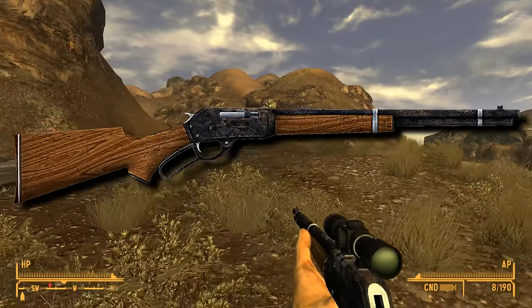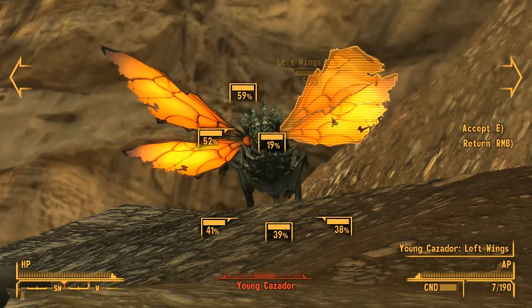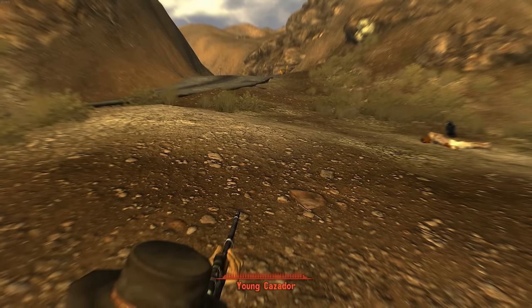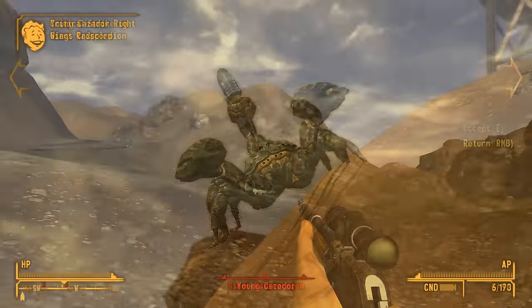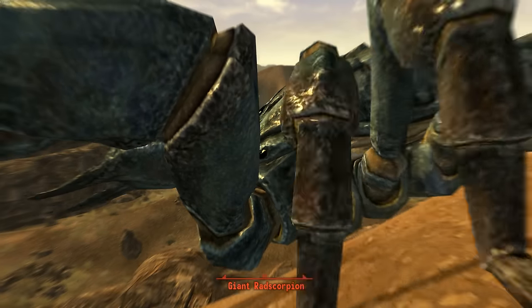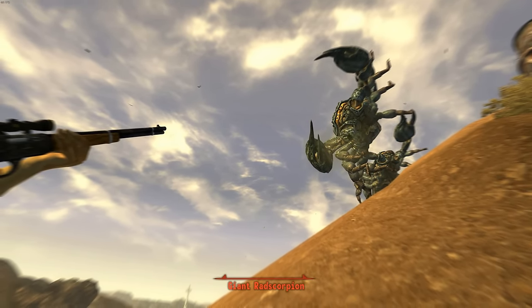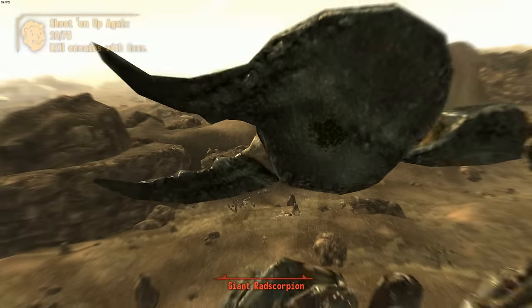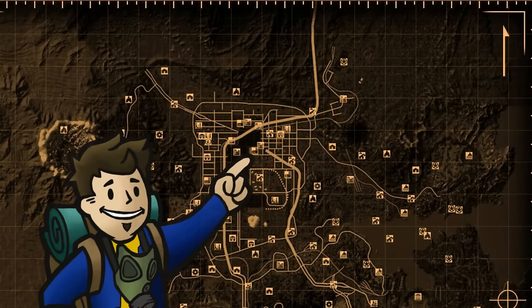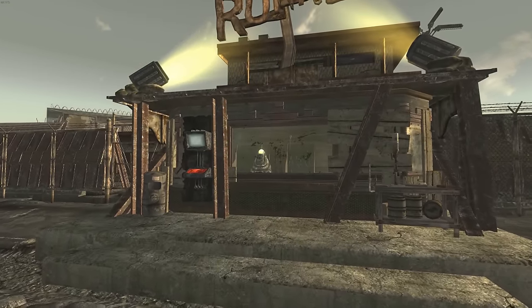The .44 Magnum Lever Action Trail Carbine is a relatively easy to acquire power hitter with an option to modify it with a scope. This weapon is also cheap to repair and incredibly durable, letting you fire close to 2,500 shots until it needs to be fixed. Its base damage, like the Survivalist Rifle, is also 48, but the Trail Carbine's rate of fire is slower. The Vendertron at the Gunrunners starts carrying them once you reach level 11. You can also get it off Viper gang members in Bonnie Springs, but only in the first encounter with them.